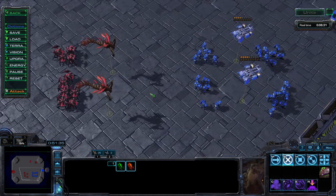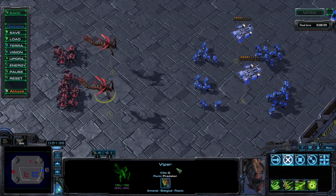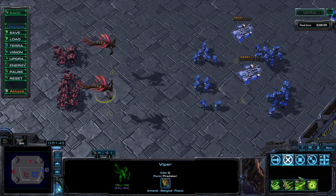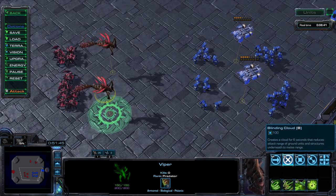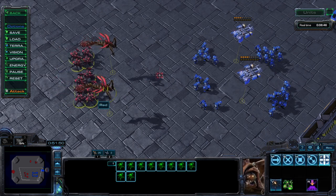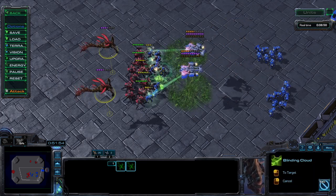I feel like I'm always recommending these guys, but here we go again — Vipers are so good, so helpful even here. Blinding Cloud will reduce the attack range of the Marines, and both Abduct and Parasitic Bomb can be a lethal move against the Medivacs that usually accompany them.